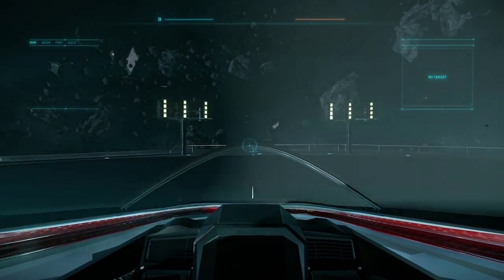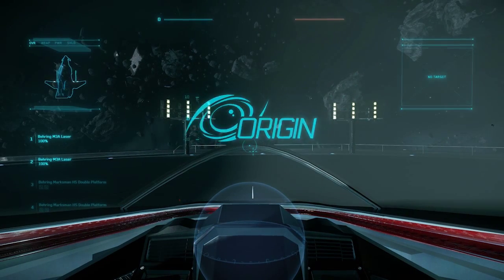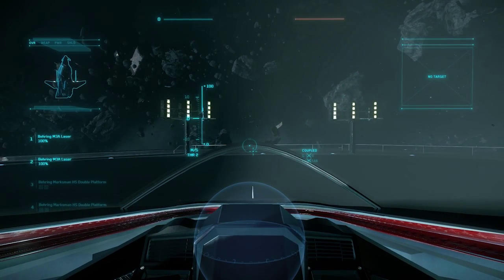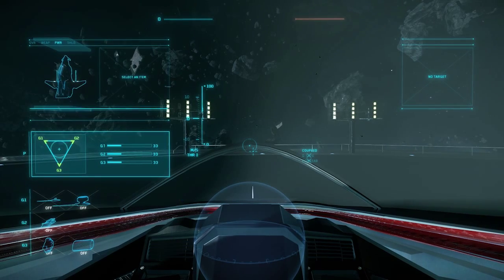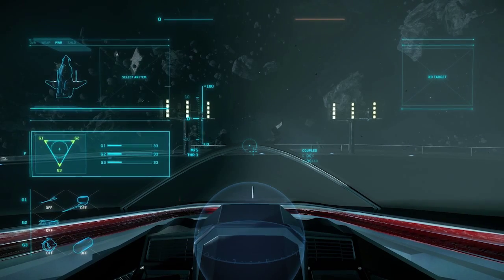Alright, so we're in our ship, powering off. Now, something that's not explicit in the instructions is your power management. If you press F3, you get to power management, and it specifies 1, 2 and 3 to adjust your power to various systems. 1 is for your guns, so you just press 1 to power up your guns. 2 is for shields, 3 is for engines, and 4 will balance them all again.